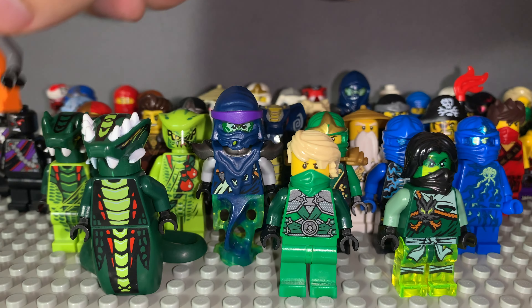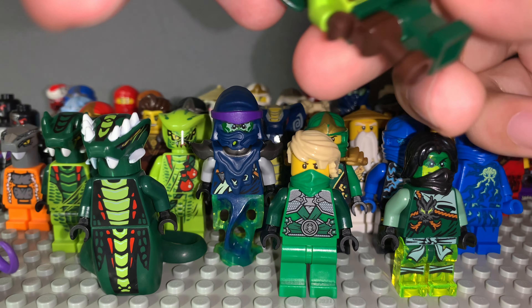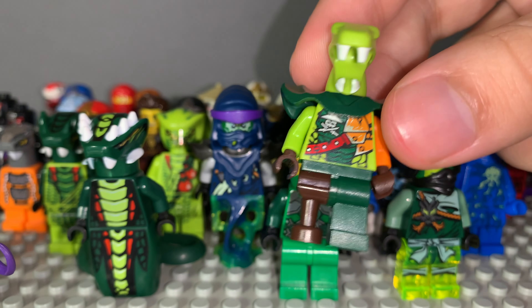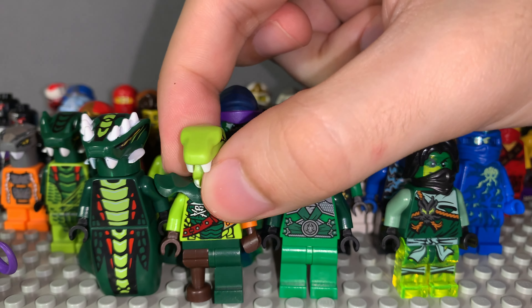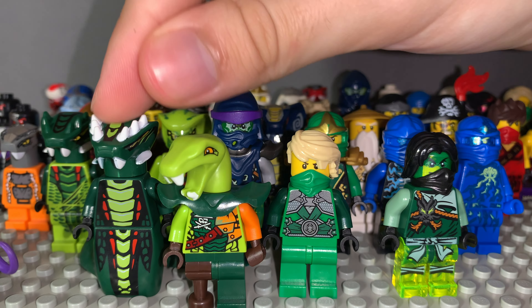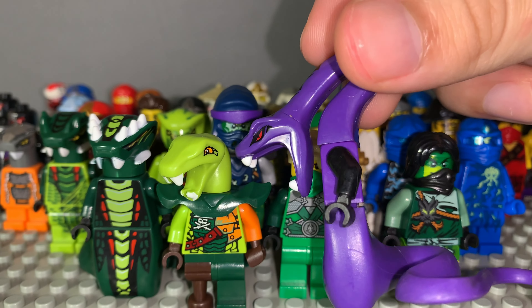Here goes a snake. There's a guy from Skybound. I don't know if this is a Venomari or Anacondai but it's green and has the same shape as the Anacondai. Speaking of Anacondai, here goes Pythor.